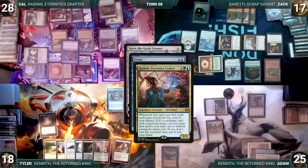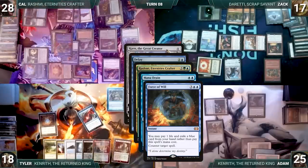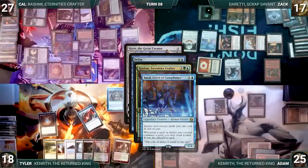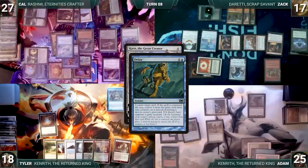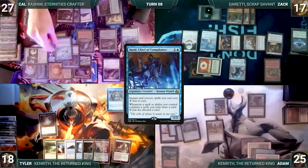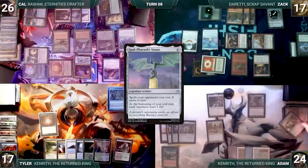In response to Karn, Cow casts Delay paying Rhystic tax. Rashmi triggers — in response Zack casts Pyroblast targeting Delay, then uses Ragavan's exiled Mana Drain to counter Pyroblast, cracking a treasure. In response, Cow casts Force of Will exiling a blue card and paying one life. Force of Will counters Mana Drain — Baral triggers and Cow draws and discards. Rashmi's trigger resolves revealing Mystic Remora into hand. Delay counters Karn and exiles it with three time counters. Baral triggers again. Zack passes with each opponent losing a life to God-Pharaoh's Statue.